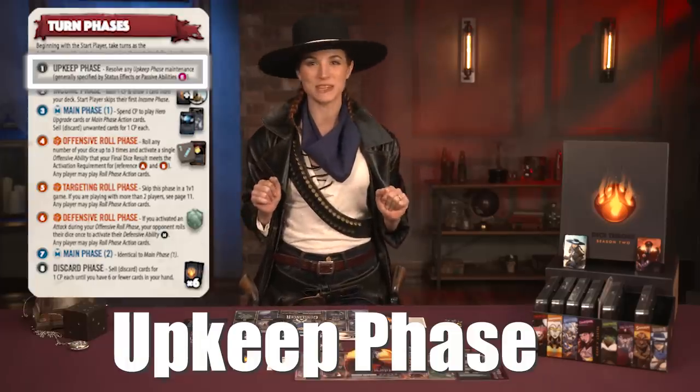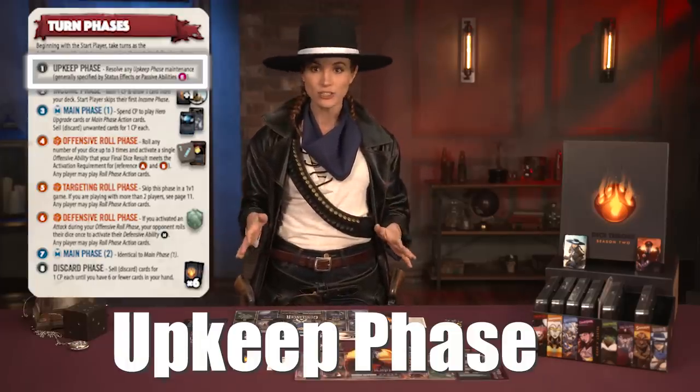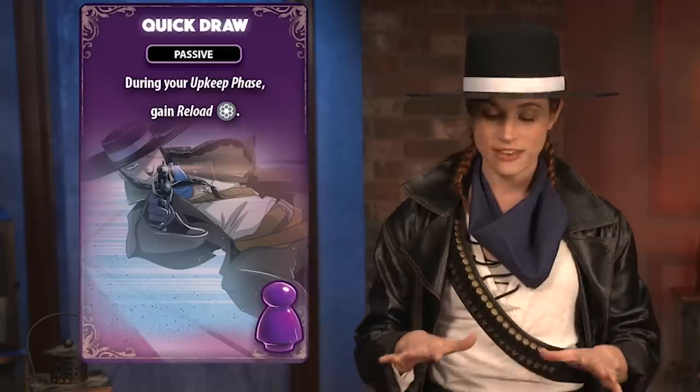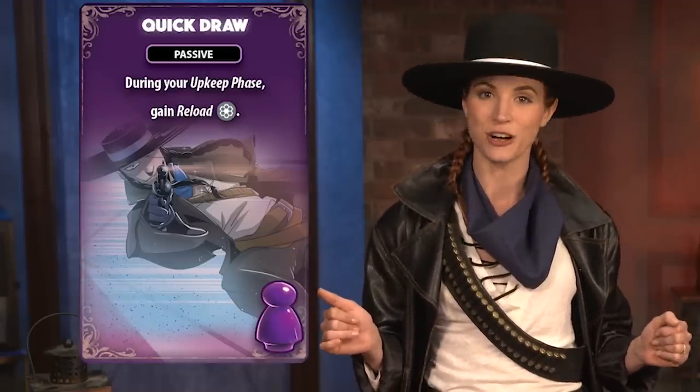First, in the upkeep phase, any abilities or conditions that occur at the start of a turn resolve now. If there are multiple effects, the active player may choose the order in which they resolve.